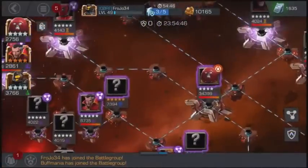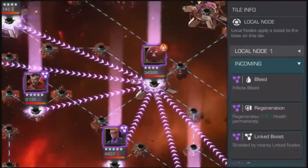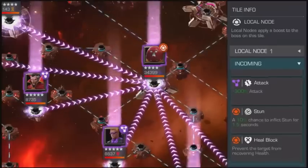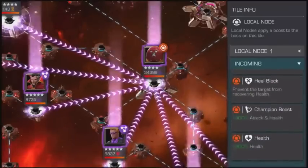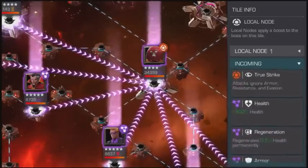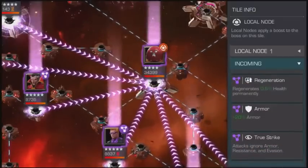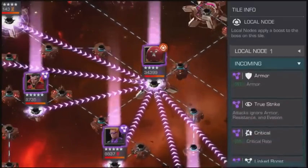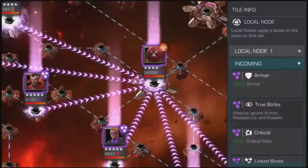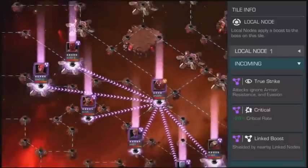Alright, this is the second one. He's got Bleed, Regeneration, 300% Attack, Stun, Heal Block, Champion Boost, 300% Attack and Health, 300% Health, True Sight, 300% Health. Another Regen, 20% Armor — wow. Attack, Ignore Armor, Resistance, True Sight. Critical Boost, Critical Rate. And then Shield.